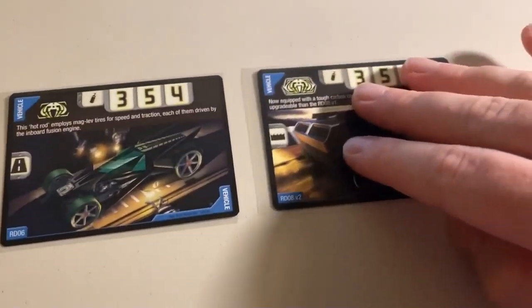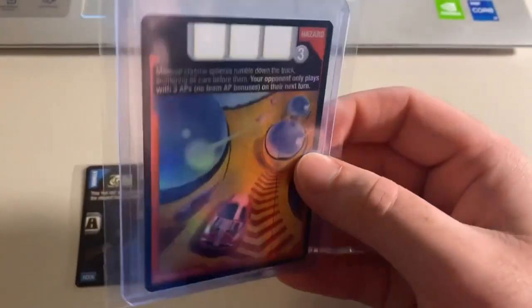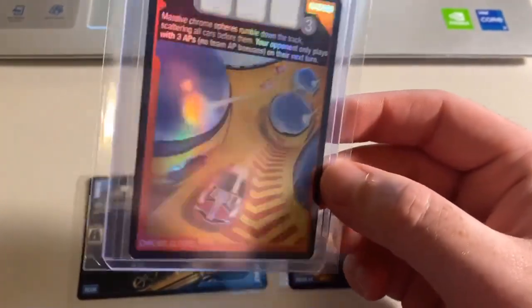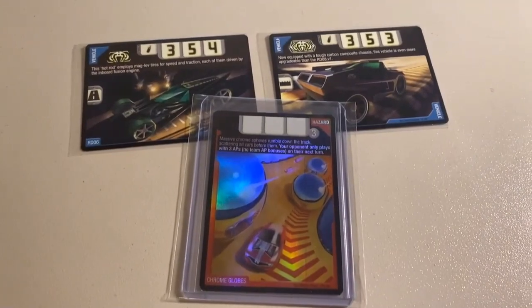Next up, a lot of three near-mint cards: an RDO6, an RDO8 version 2, and the foil Chrome Globes we pulled in the last pack opening — absolutely gorgeous card art. Grand total on this order was $43 even to a return buyer.